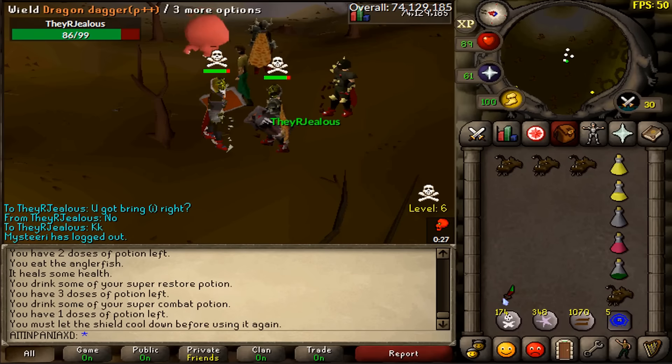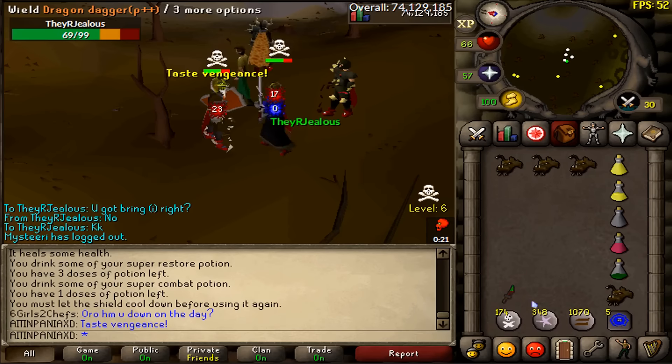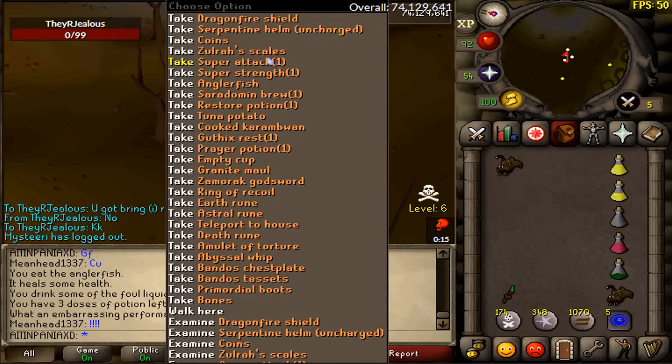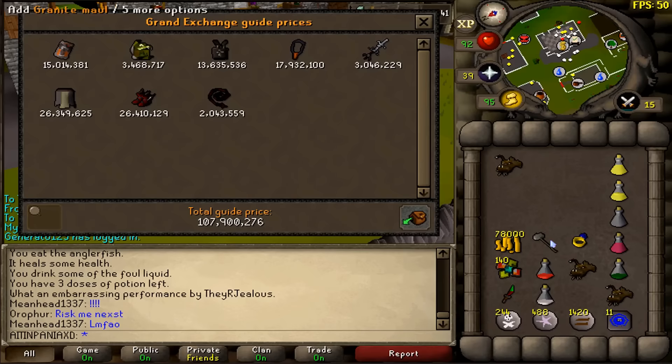Some players get quite antsy when trying to combo with vengeance. They'll take their armor off in hopes for more likely hits. Well, that's what one player's opponent did, and it ended with a 3937 DDS spec. There is a ton of loot on the ground — we'll cut ahead to the price check: 107.9 mil.